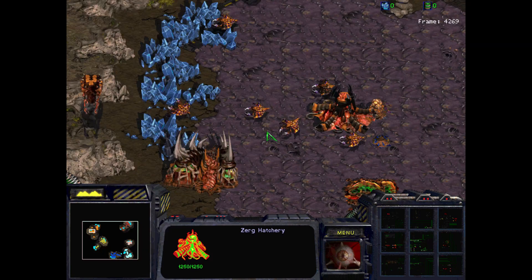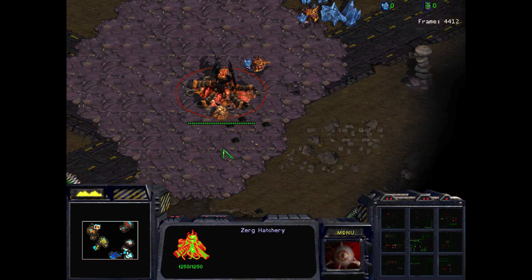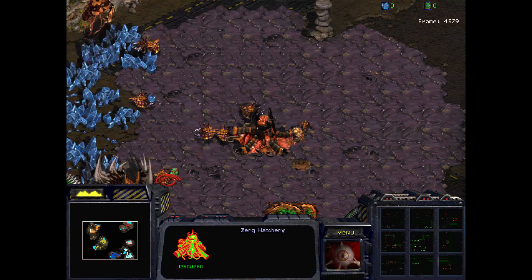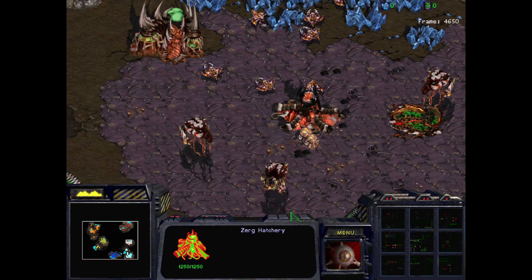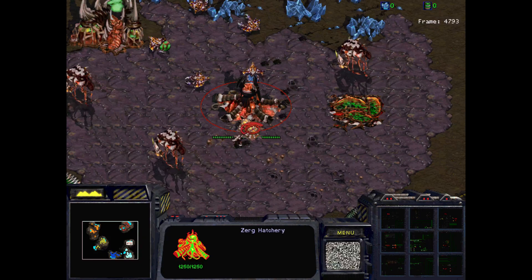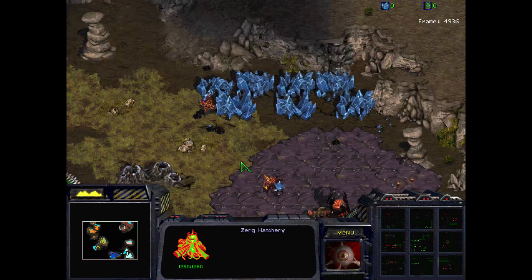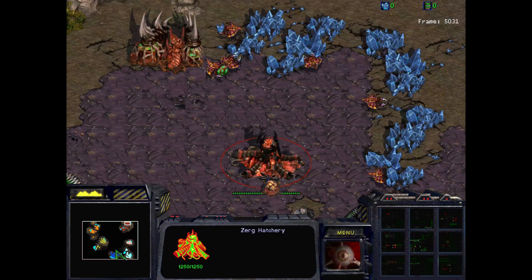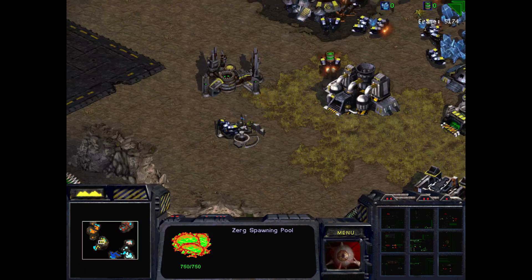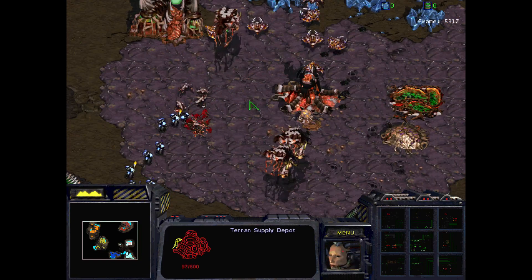If it doesn't, what happens is the AI loses the limited amount of units it has in the early stages and then falls over because it doesn't have enough money to replenish its stock. So it's a very unique aspect of the Zerg race — the fact that the AI is so inefficient with unit control means it gets a significantly smaller amount of value from the units it has.